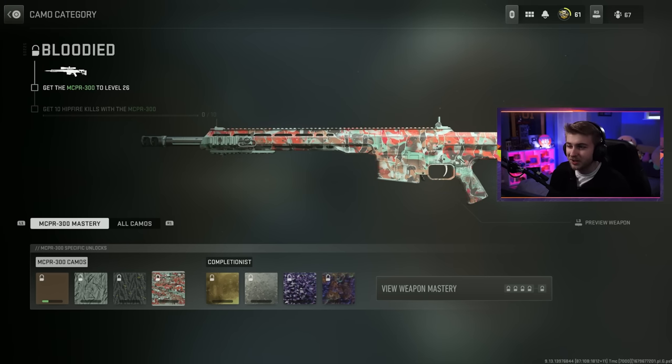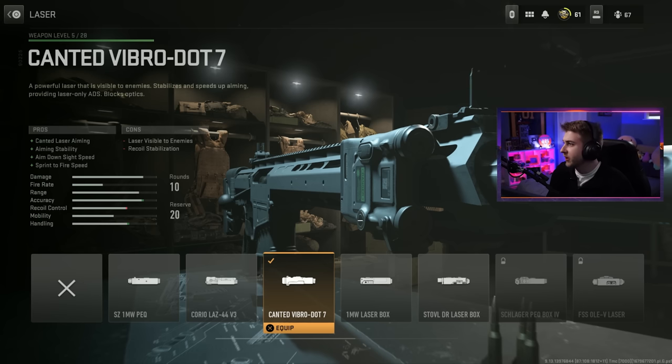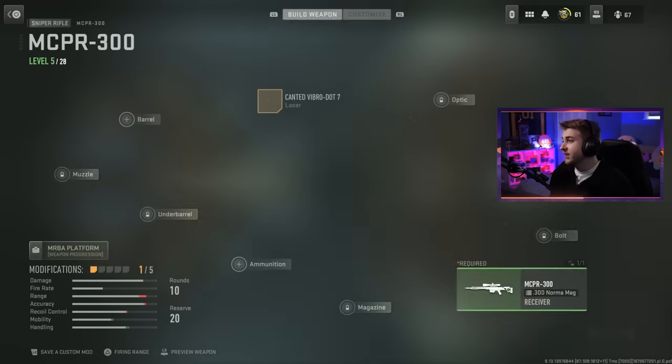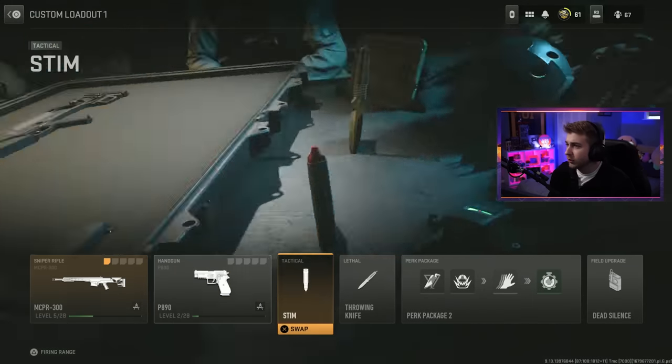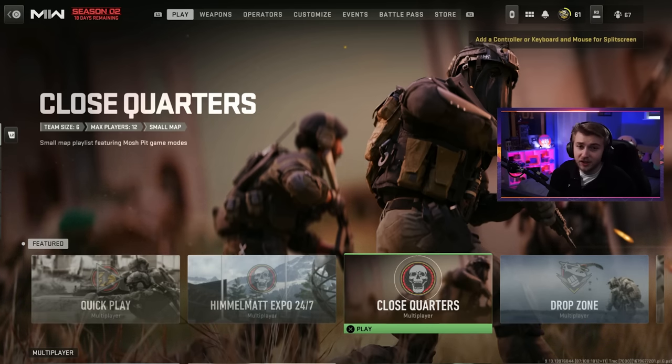I'm pretty sure this Candid Laser doesn't help with hipfire. This is all ADS and sprint to fire speed. And then after that, we need to get three kills without dying. This is going to be tough. I don't even know if we should play the close quarters playlist, but what else would we play? I guess all that's left to do is just hop in and try to get this thing done.